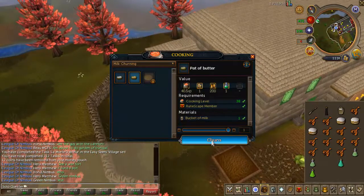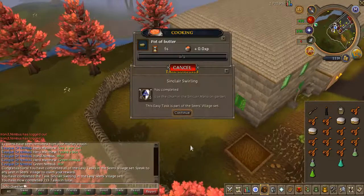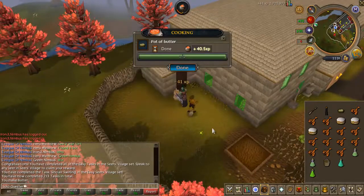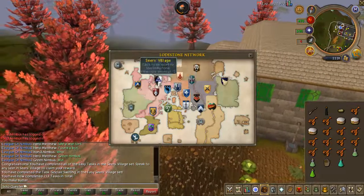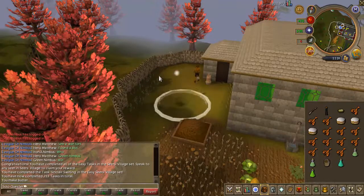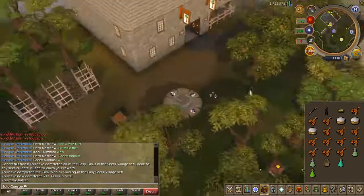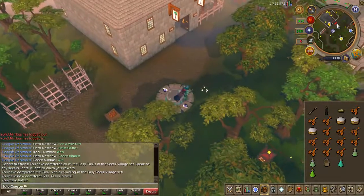After that, I decided to do the Seers Village tasks because of the Seers Headband. It's a really good item — after the tasks, you can get some daily flax from a guy in the flax field, which is really good. It's 30 flax, it's not that much, but if you collect it every day you have a nice stock of flax to train your Fletching.